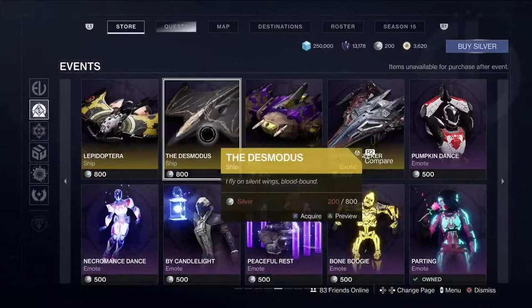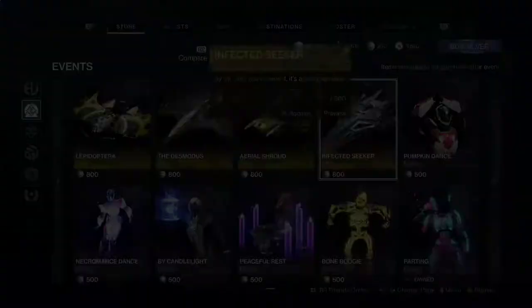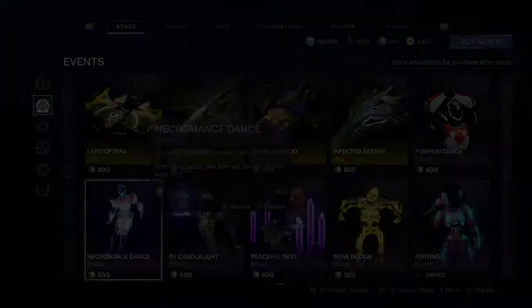That one you already saw. These are the old ones too. Desmodus. Aerial Shroud — look at the tether on it. Infected Seeker. That's kind of sea bush — kinda looks like Platinum Starling always. Pumpkin Dance. Fenchurch — there's a lot of fantastic things. Necromanse Dance — ooh, that one's cool.